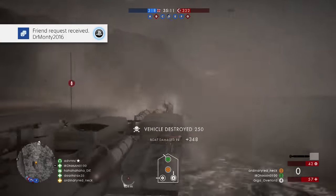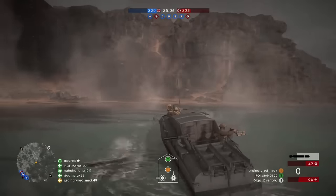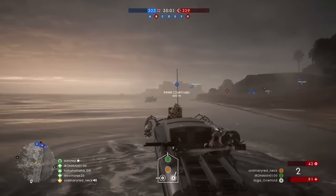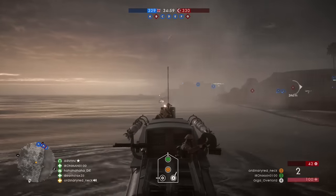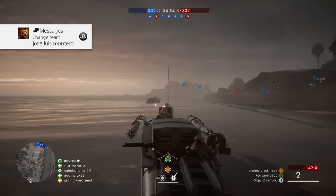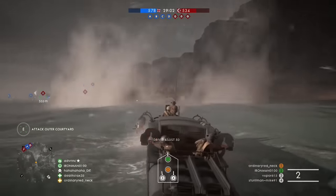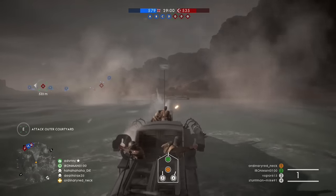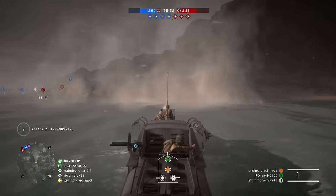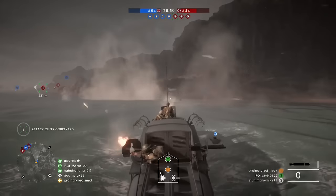Once you're at the enemy's boats, switch to the gunner and start shooting the boats. The front gunner works best as it provides more damage and a better view. Keep destroying the boats and collecting points. You can stay in the driver's seat and use the torpedoes to destroy the boats as well; however, it takes two torpedoes to destroy one boat, and you'll need to wait until the torpedoes reload to fire again. Which is why the front gunner's seat is the best option.